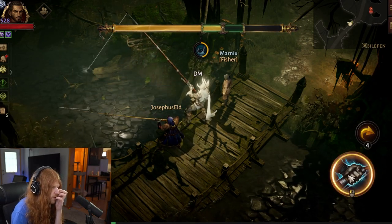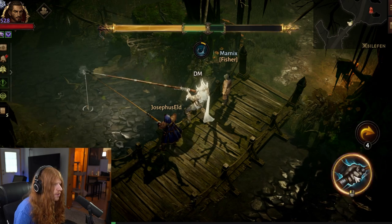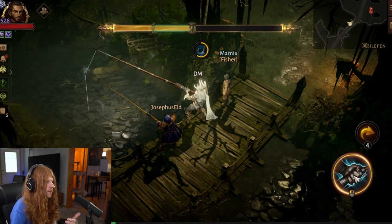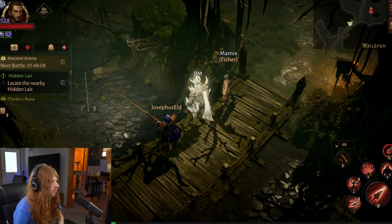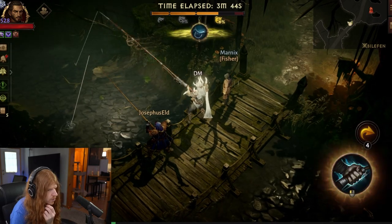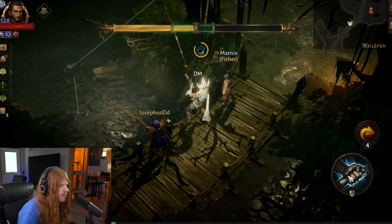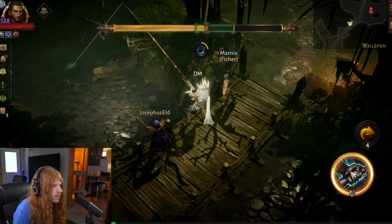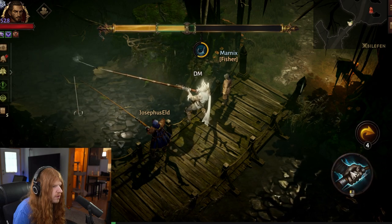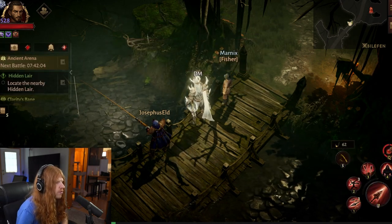Here we have another fish that looks like just a rare, so I'm going to break it off the hook. Less than a minute later — about 50 seconds — we get another attempt. I'm going to catch this one because if I let it go I might not have enough time. I let another fish off the hook because it looked like a rare — and it was another rare. Okay, one last attempt. That seems a little bit faster — and there we go, we got a legendary! Just like that it works — we turned a rare fish into a legendary.